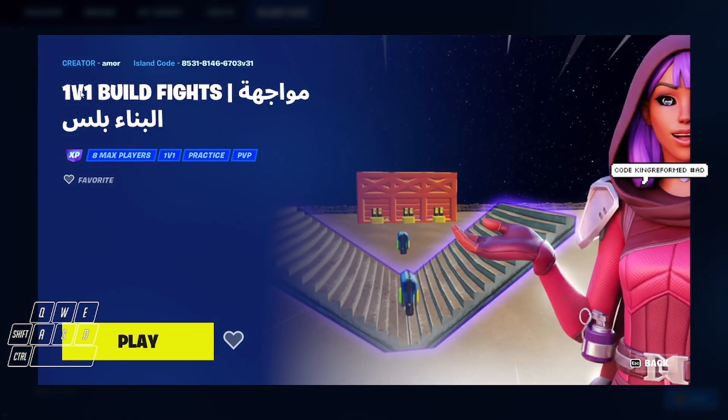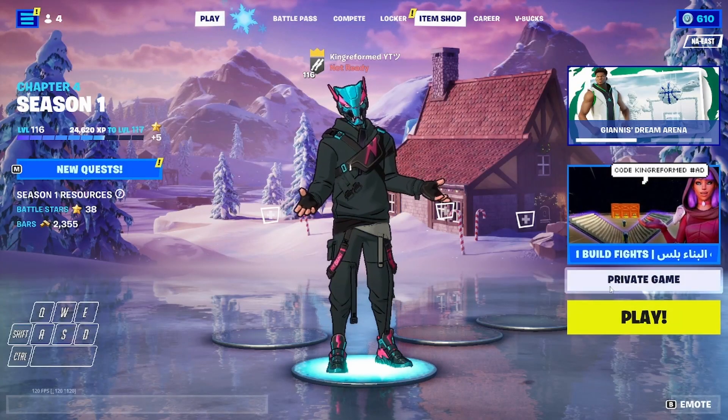Once you press enter, if you typed it correctly you should see '1v1 Build Fights.' We're gonna go ahead and press private game and then hop right in.